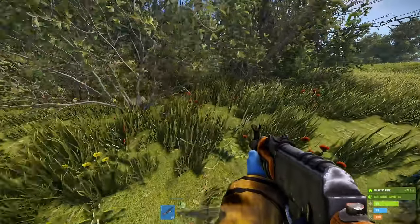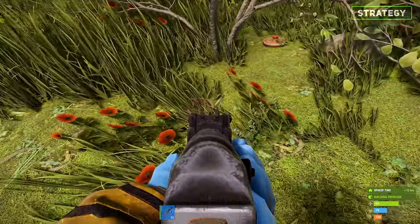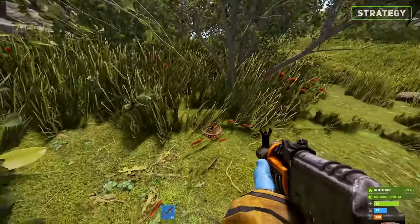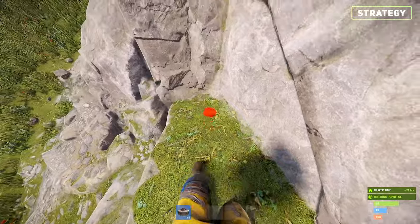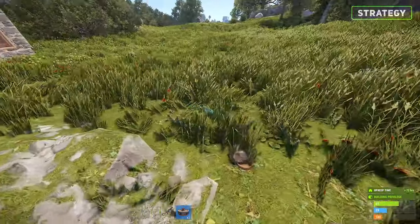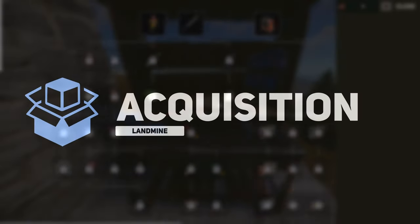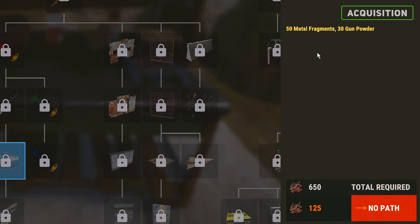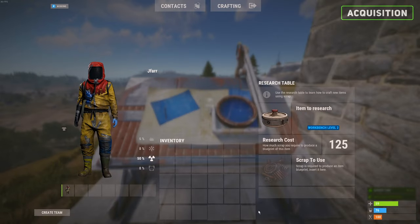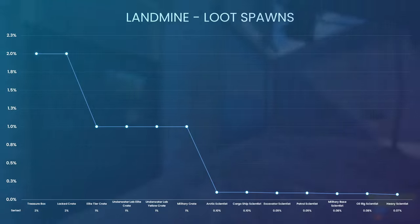Avoid bushes around houses at all costs. If you see a spot that allows you to easily camp or hide from the house owner, it's likely if they were to place down landmines it would be there. When placing them down, target the areas which you think would allow players to get the jump on you. The landmine is crafted at a level 2 workbench, costing 650 scrap for the tech tree, however can be directly researched for 125 scrap. You cannot purchase this item, but it can be found within these loot containers.